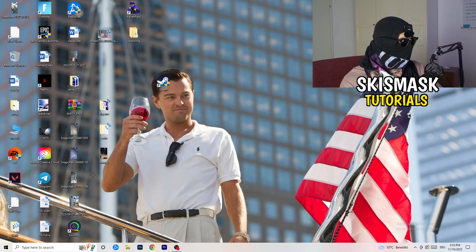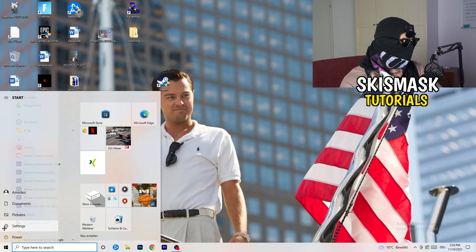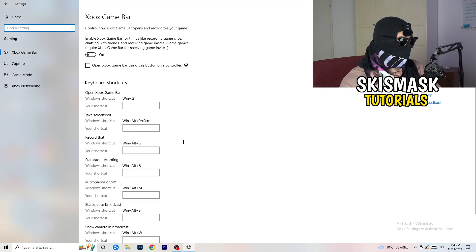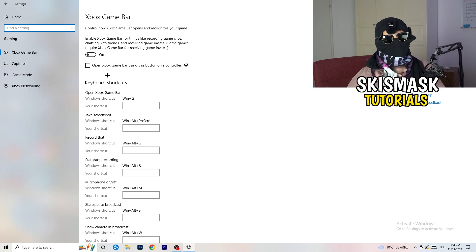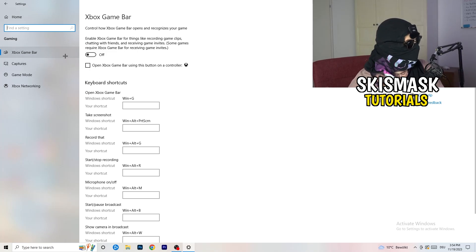Close Task Manager. Open Windows Settings by pressing your Windows key, and go to Gaming. Turn off the Xbox Game Bar, because you don't want anything running in the background. On low-end PCs, Xbox Game Bar will cause a lot of trouble with not launching and general issues, so just turn it off.